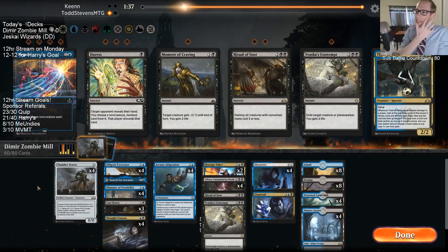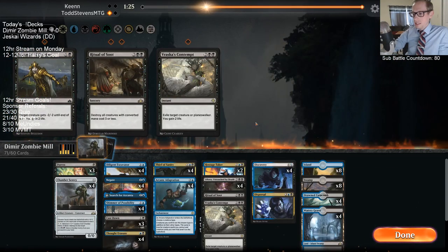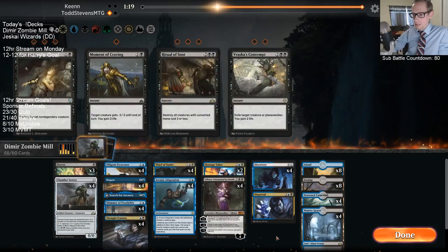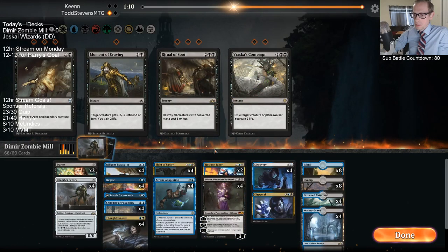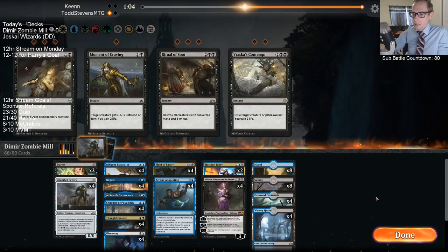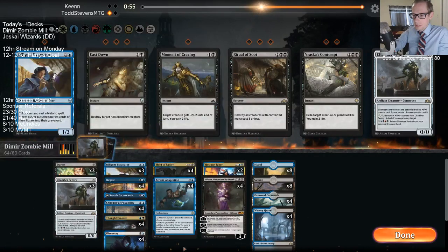We out-comboed the Reclamation player — take that! So we have a lot of Negates and Duresses and Thief of Sanities — we'll take out Ritual, Contempt, Cast Down. Do I keep Contempt for Niv-Mizzet, or I could have Hostage Taker for Niv-Mizzet? This is still 66 cards though. I could probably trim on the combo pieces — still 64. Maybe I'll just take out Shimmer of Possibility since with Duress and Negate, you don't want to spend the turn casting Shimmer.